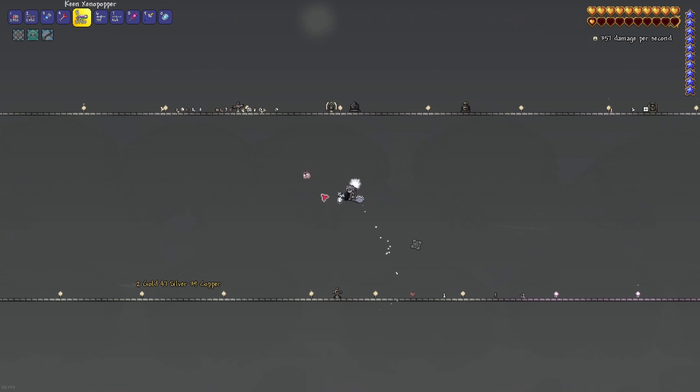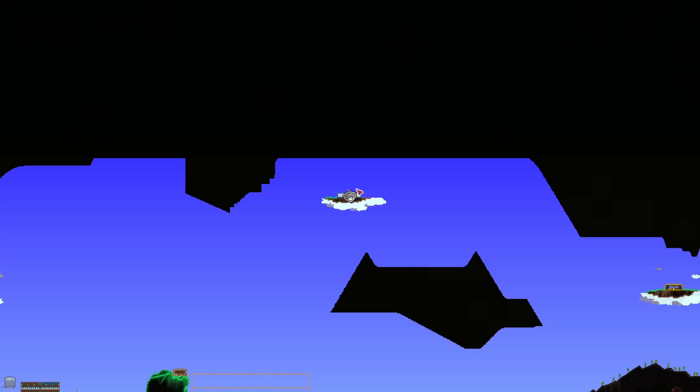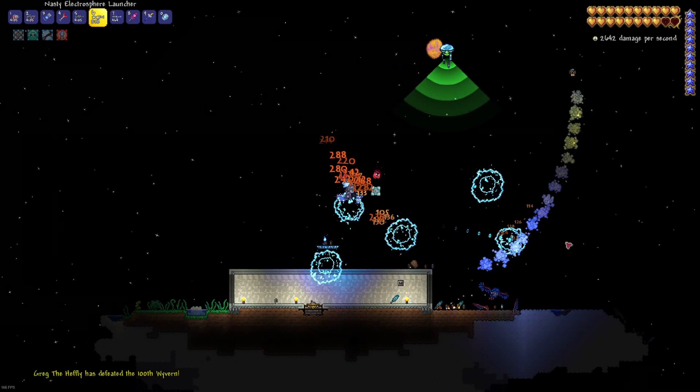The final step is to make an arena out of platforms. This will further help you with mobility, especially if you have not yet acquired a mount. You are finally ready for step 2: the fight. To trigger the event, you must wait for a Martian probe to appear near the space level on the outer two thirds of the map. Once it detects you and turns red, the event will start.